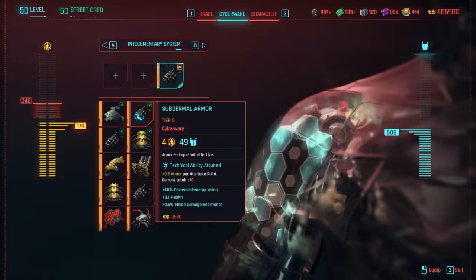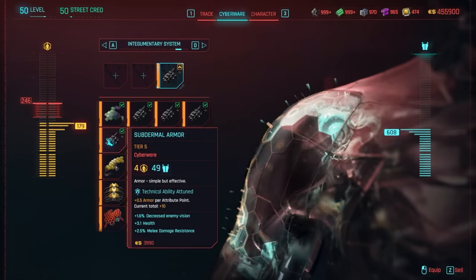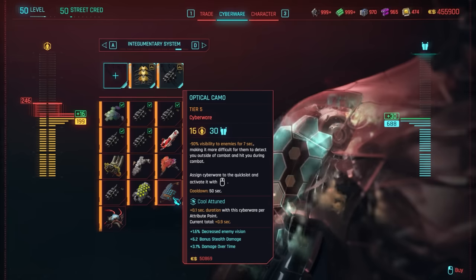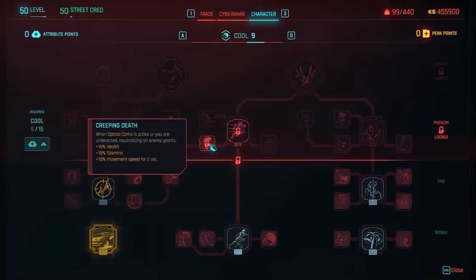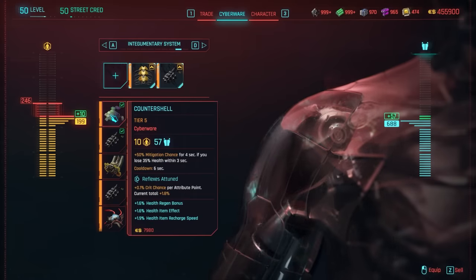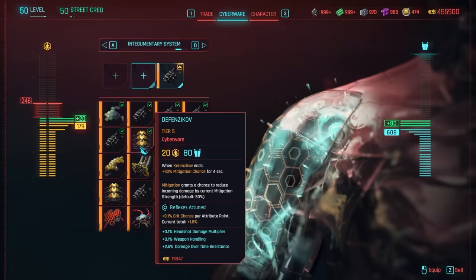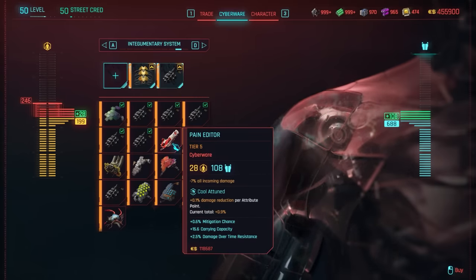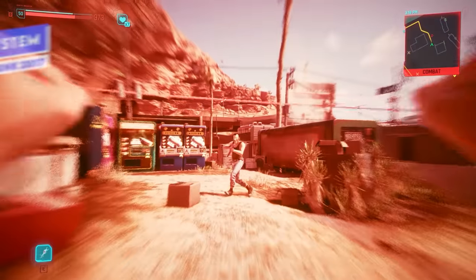The integumentary system improves your armor and damage resistance, very similar to the skeleton. Everything in this line is invested in increasing that overall armor capacity. There is the Optical Camo option, which has perks linked to stealth builds to make you partially invisible, and in the new Relic skill tree for the expansion there are skills linked to optical camo as well. Otherwise, you're looking at ways to increase armor — whether that's subdermal armor, Defense Kickoff to increase mitigation chance, or Pain Editor to reduce all incoming damage.